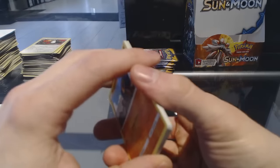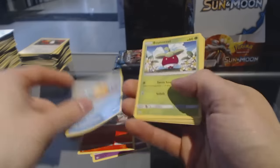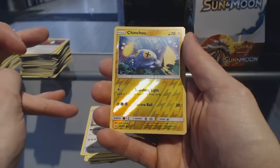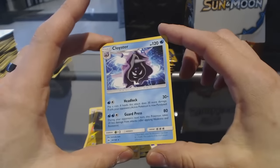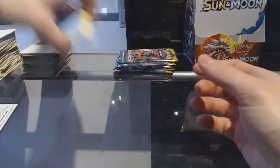I don't know if we should be waiting on another GX at this point. Pack twenty-eight: Roganrola, Cosmog, Litten, Psyduck, Bonsweet, Poison Barb, Chargebug, Herdier, Reverse Holo Chinchou, and Cloyster. How would Cloyster put you in a headlock? He doesn't have any arms!